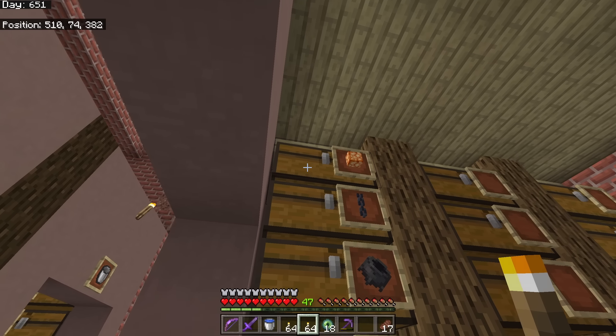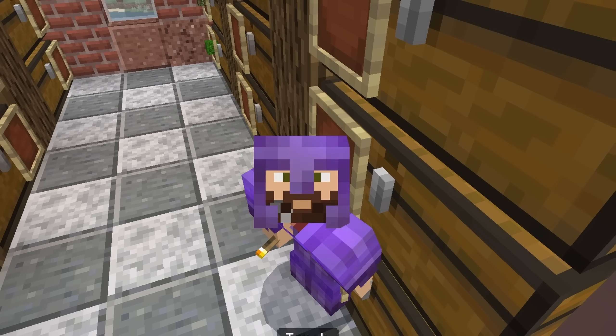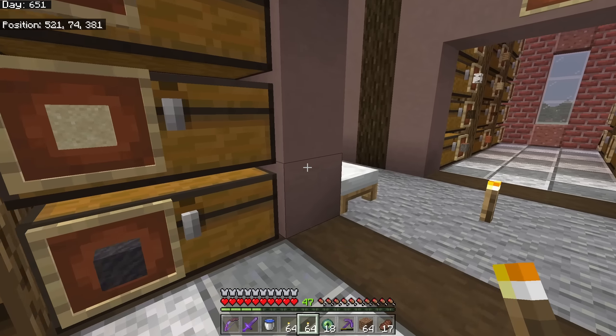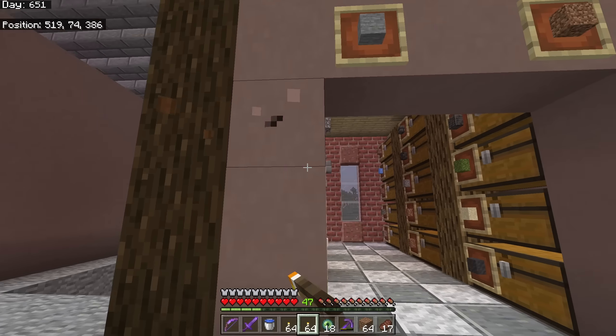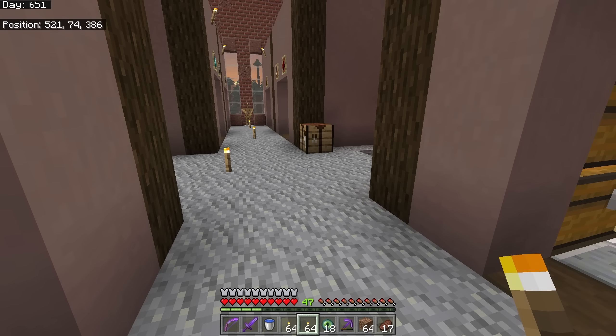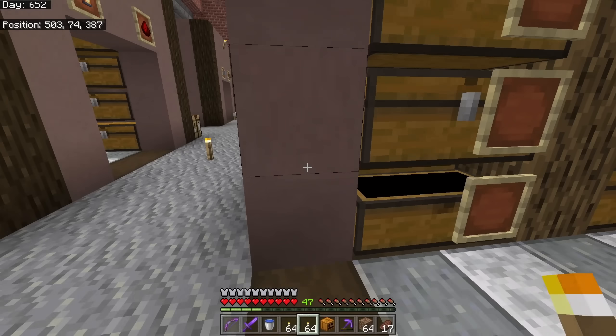Bring a couple stacks of torches for marking your way through the stronghold - that place can really be a maze. Also bring stacks of dirt or any other block for a couple reasons: as a marker in the stronghold, and more importantly, to pillar up and down and make little blockades above your head to protect from endermen. Two to four stacks of a solid block is a big recommendation. You'll also want to bring a bed to set your spawn point in case you die - don't forget it or you'll be sorry.